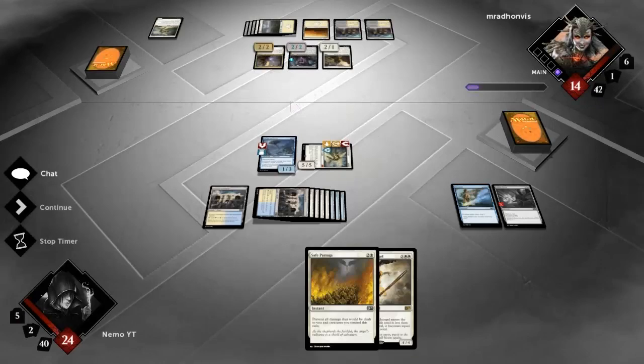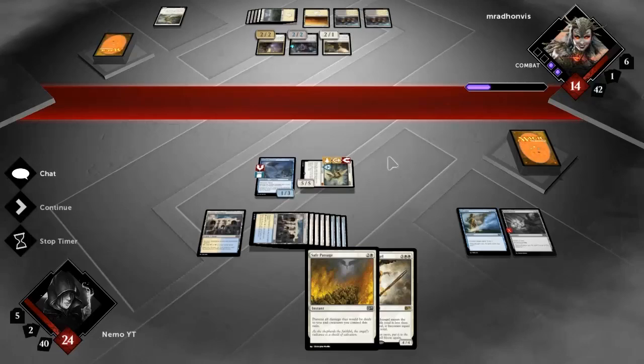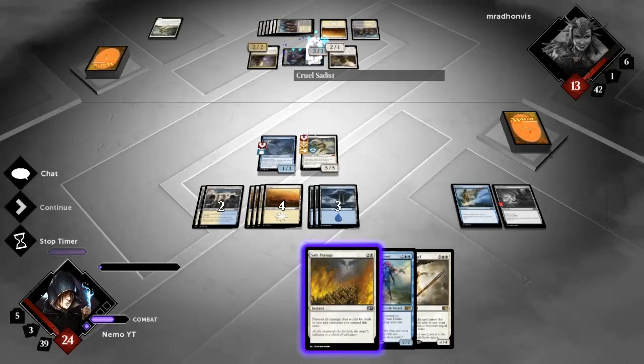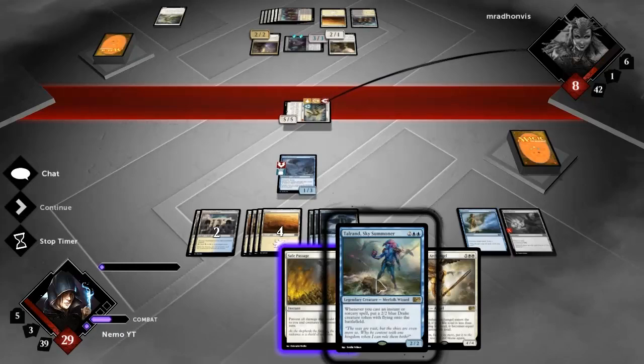I assume he'll keep pumping this guy up, and there's no use attacking with these two because I block one and this one dies - I only take two damage. I guess he can gain two life but whatever. If he doesn't care about killing my Baneslayer with that thing then he probably attacks with both, but he probably does care about killing my Baneslayer. If I drop Talrand then he can obviously kill it with his Cruel Sadist.